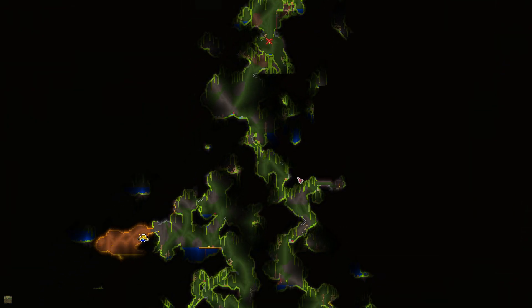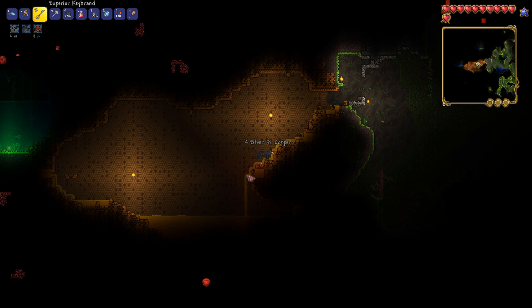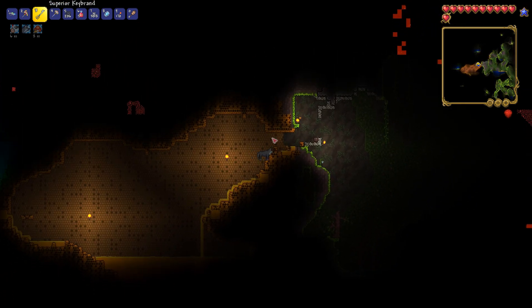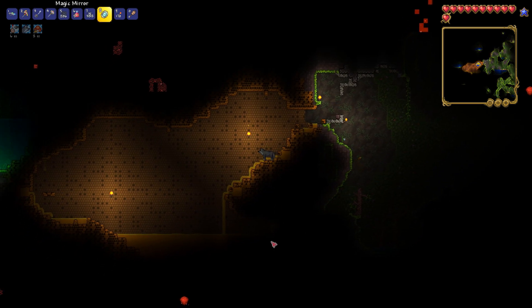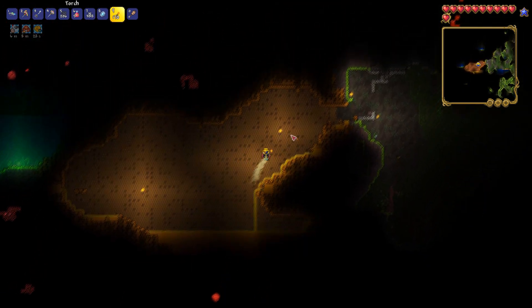This can be a fairly challenging biome at the start, so you want to be a little bit careful and make sure you're prepared when you go down here. Once you're down here, you're looking for these bee nest-like mini biomes. They're characterized by a lot of these honeycomb blocks and they'll normally be fully enclosed, so you will normally have to actually break into them to get access to the queen bee.